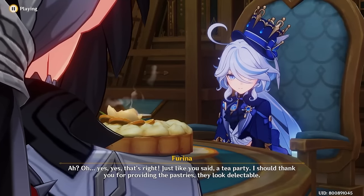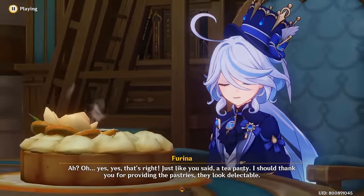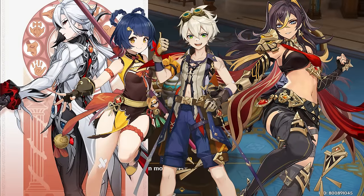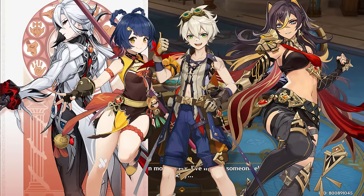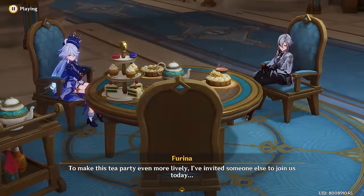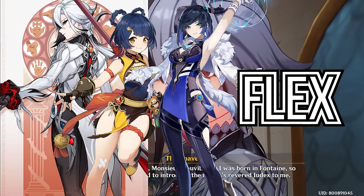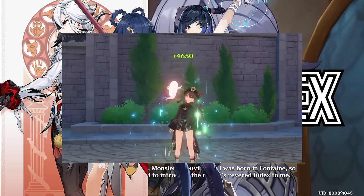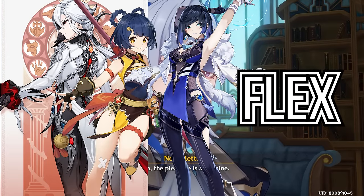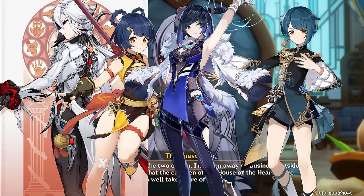For team setups, no healers as much as possible. You can try mono pyro teams like Arle, Xiangling, Bennett, and Diona. Bennett is more for attack buffing than healing, so you'll have to build him for that role. You can also go for vape teams like Arle, Xiangling, Yelan, and a flex option. I went for Yelan since Xingqiu's swords can heal her, which reduces her Bond of Life bar — but if you build Xingqiu with all attack and crit, then Yelan won't be necessary, or just pair them together.